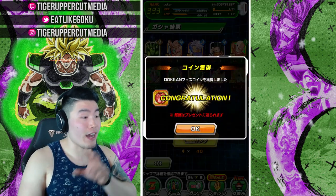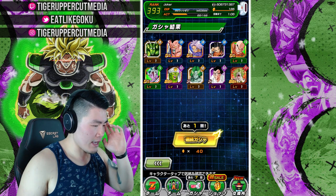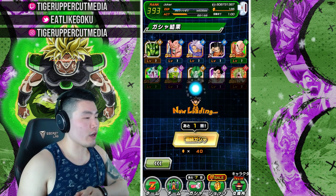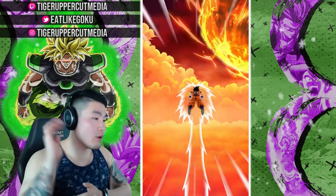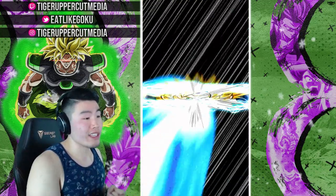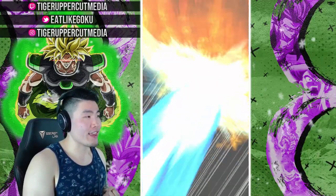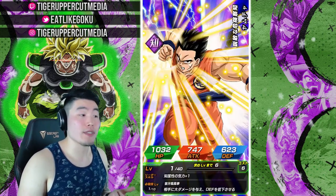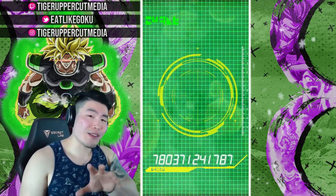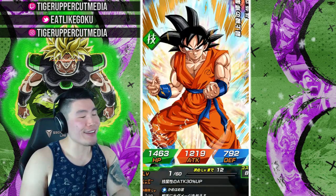We still got the guaranteed LR at the end. This is Step 2 — I believe it's a guaranteed Super Lead, so it could be Vegeto Blue, or any of the 120 leads like Super Saiyan 4 Vegeta, Super Saiyan 4 Goku, or Super Saiyan 3 Gotenks. This account is actually missing a lot of 120 leads, so I'll take anything. Just don't give me Super Saiyan 4 Vegeta — that's the only one I don't want, and now that I've said it, I know it's gonna happen.